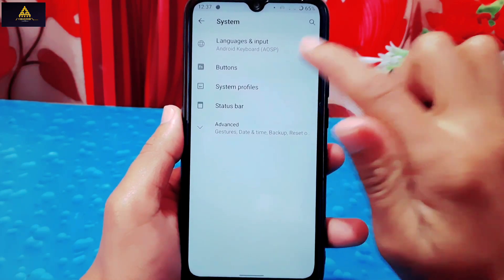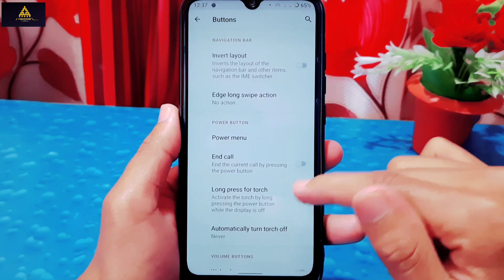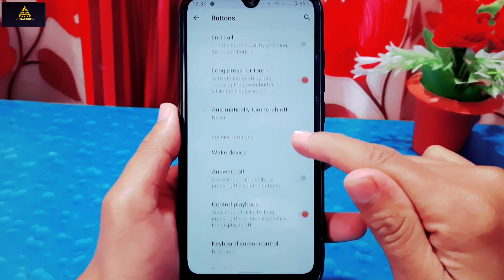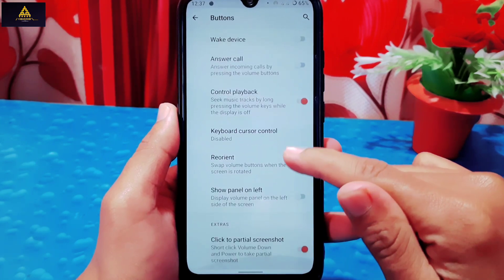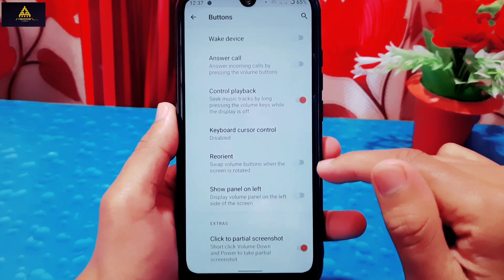Now I'll go to system settings. In button settings you can see lots of customizations like end call using power button, long press power button for torch, answer calls using volume button, volume panel on left side, and more. You can try these and set your own preferences.